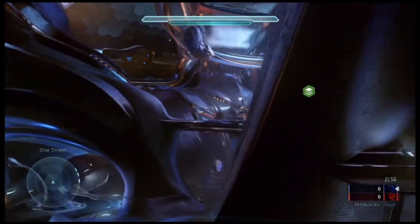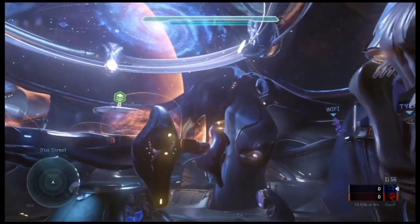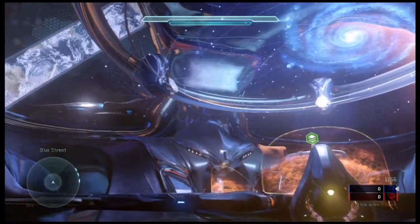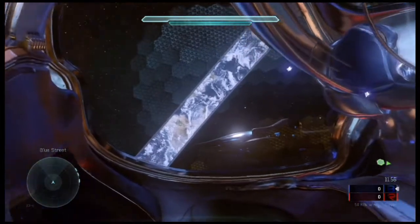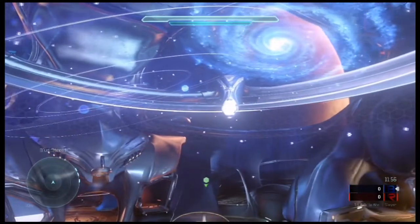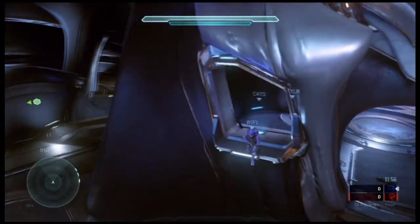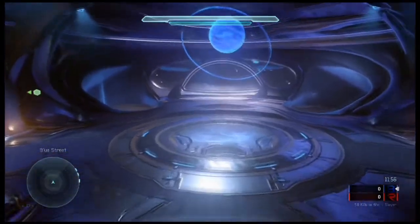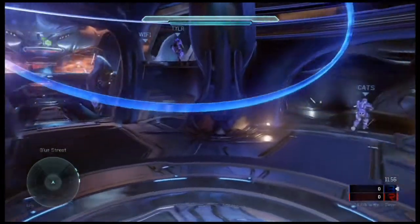Hey everybody, it's the Craze Spartan and today I'm going to be taking you on a tour through the map Truth. This map actually does have some lore behind it. If you look up here you're going to see a Halo ring, and that planet behind it is called Threshold. There's also a moon called Basis. If you know your lore, you'll realize this is the very first Halo ring we were on, and it is speculated that this is actually the Arbiter's ship — before he was the Arbiter, of course.